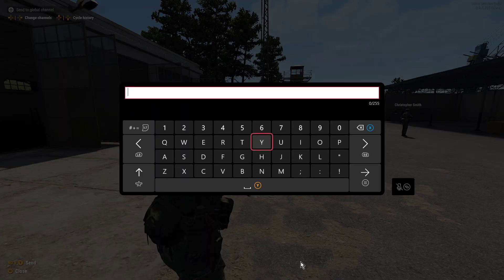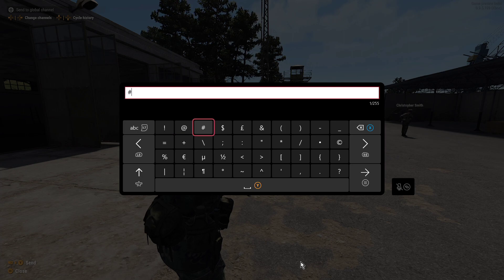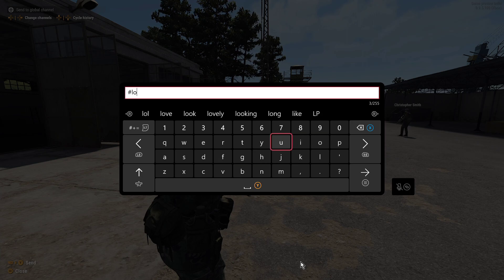Tapping that will bring up the chat, and then you press the left trigger to bring the hash up. Go back to writing and type 'login', then a space, and put your password in — whatever it is. Make sure you get any capitals correct.